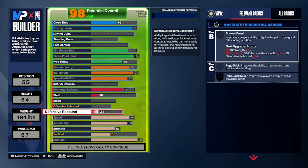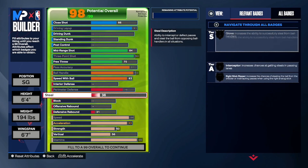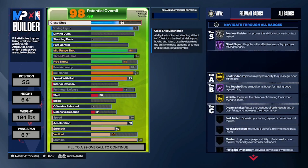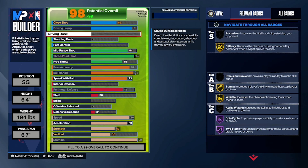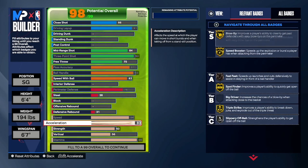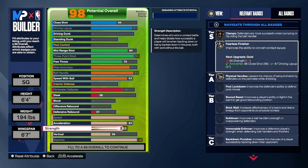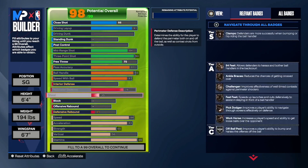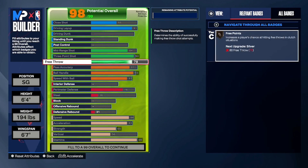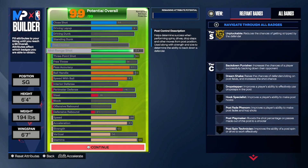For the steal we left it at a 36, while the defensive rebound went up to a 43. You can technically lower the defensive rebound a little bit and tweak the rest of the attributes — you could increase the close shot a little bit, or increase the strength a little bit more. Actually we'll go ahead and increase the strength, which now allows us to finish with gold fearless finisher, and then increase the free throw up to about an 81.